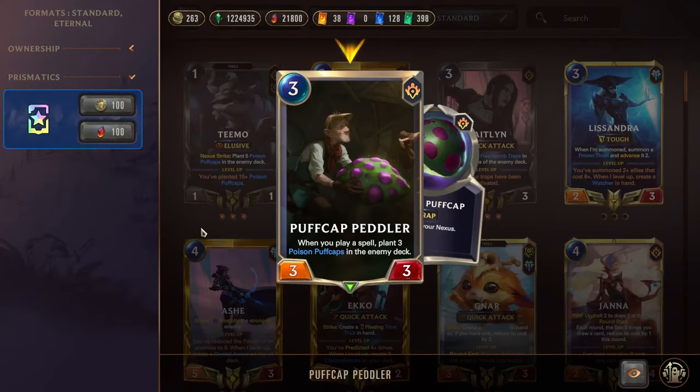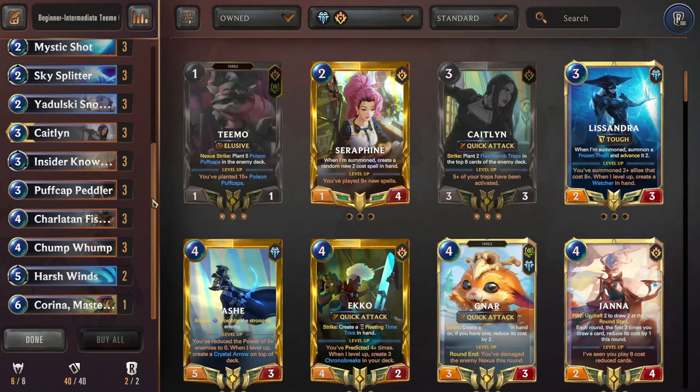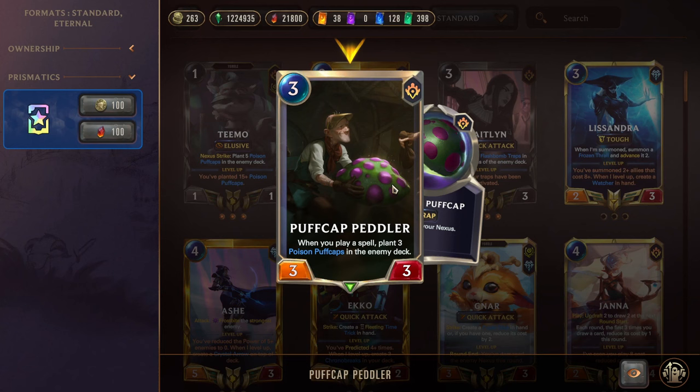Next we have Puffcap Peddler, a three-mana 3/3. When you play a spell, plant three poison puffcaps in the enemy deck — this is constant, so if you just keep slamming spells he will keep planting three. This has really nice synergy with the Clump of Wumps, because you can play the one-mana Mushroom Cloud to plant five, and then if the Puffcap Peddler sees this he'll plant an additional three. You can protect the Peddler with your Sky Splitter, Elixir of Iron, and stuff like that, and just start slamming puffcaps into the opponent's deck.